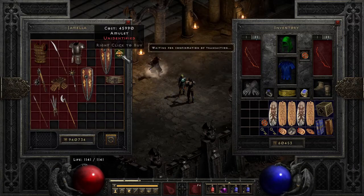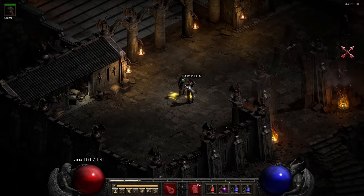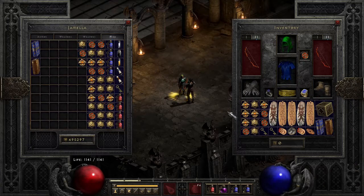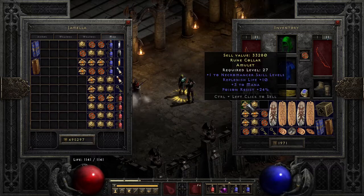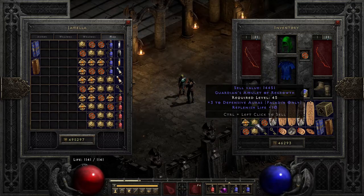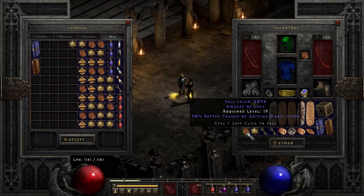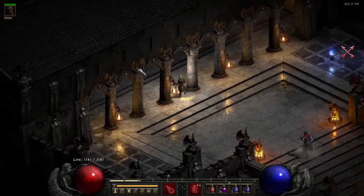Next batch — let's see what we can get. Necro skills, just plus-1, with some bone skills. Necromancer seems to be the trending class today. Plus-3 defensive auras but nobody likes those. We'll keep that one and see if we can work something out with it.